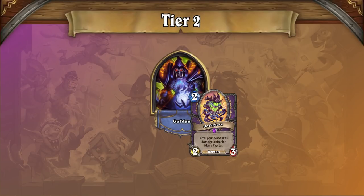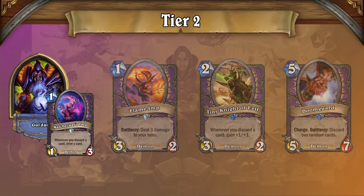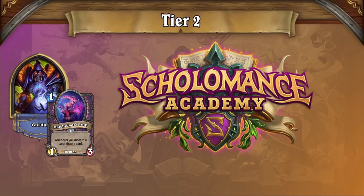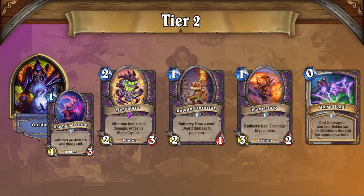Now that the shadow of Dark Glare Zoo is lifted, a long list of solid decks from the Ashes of Outland era have returned to viability in tier 2, and at the top of that list is Discard Warlock. Disco Lock maintains its board-dominating prowess from the Ashes of Outland meta, and now that it doesn't have to compete with Dark Glare Zoo, it's become the de facto new home of Dark Glare itself after the nerf, taking advantage of the card's new cost and effect to power rapid redevelopment after board clears. The result is a Zoo deck that's faster and more resilient than ever before.